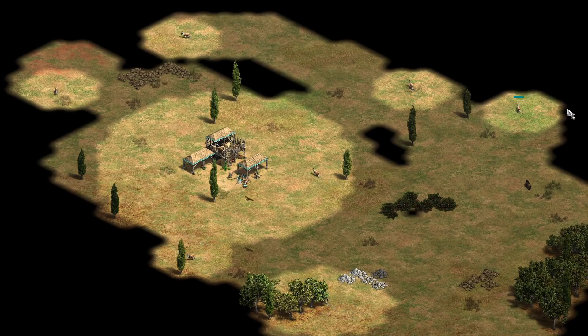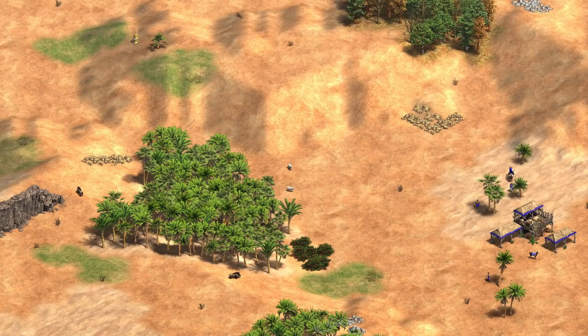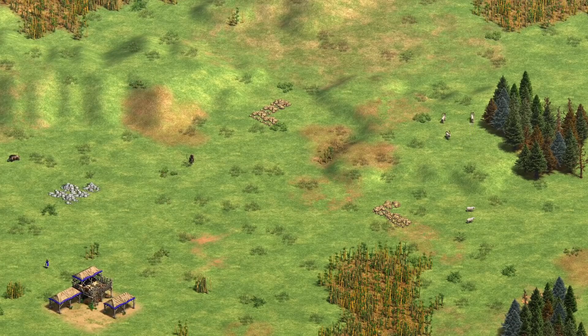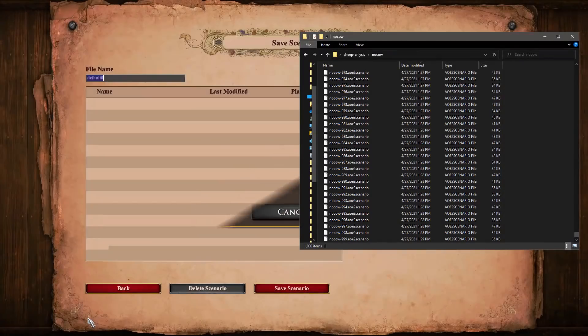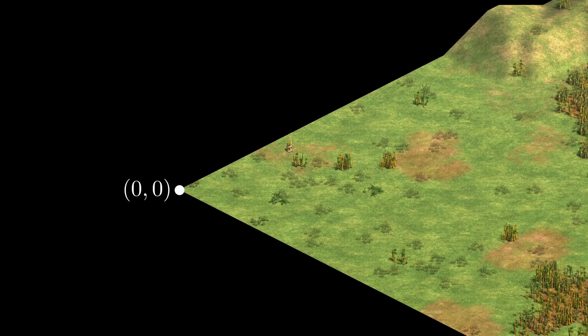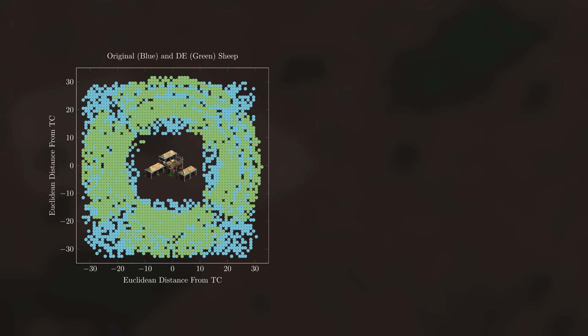Let's test out some map generations and see how the Definitive Edition's changes actually affect the sheep generation. I'll put a link in the description for anyone who wants to download the map scripts and code I used. I ported the original version of Arabia to be compatible with DE, then slightly modified the standard DE version so that it only spawns sheep, to ignore the different cow variations. I used an auto-hacky script to generate 1000 different generations of each version, and used the Python scenario parsing library from MrKirby to analyze them. Here I've plotted the positions of the sheep on each of the 1000 maps relative to the town center.